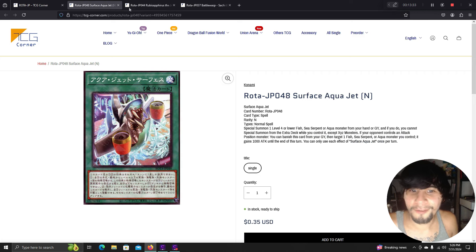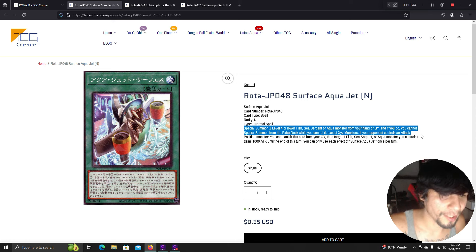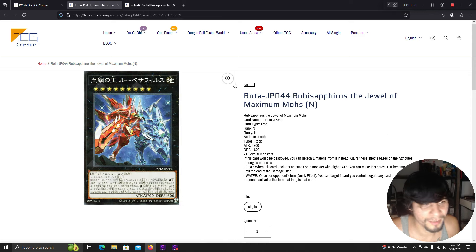Surface Aqua Jet: special summon one level 4 or lower fish, sea serpent, or aqua monster from your graveyard — you cannot special summon from the extra deck while you control it except XYZ monsters. If your opponent controls an attack position monster, banish this card from your graveyard to give one fish, sea serpent, or aqua monster you control additional attack until end of turn. Raging Abyss's common thread is continuous graveyard effects.